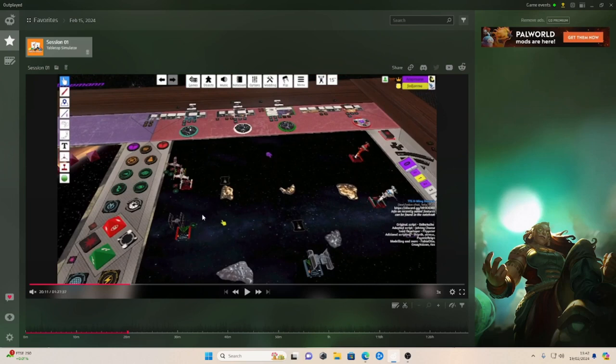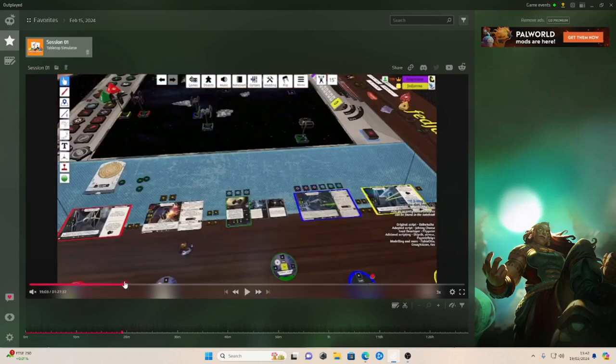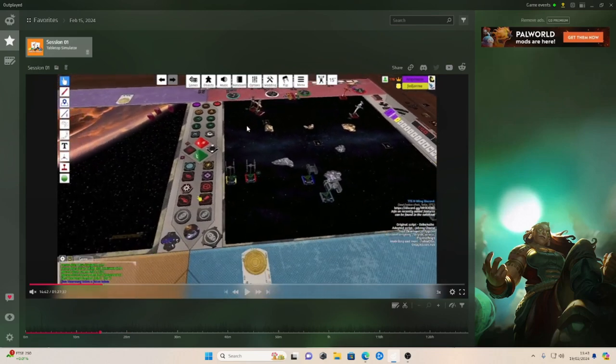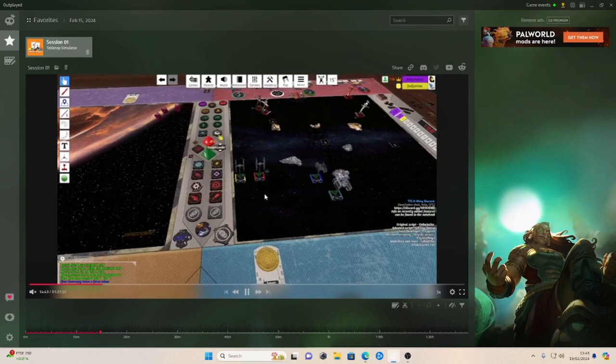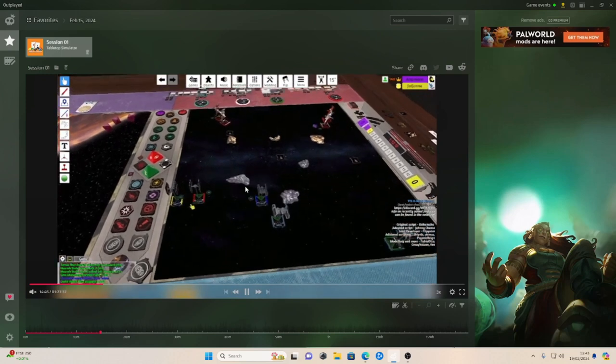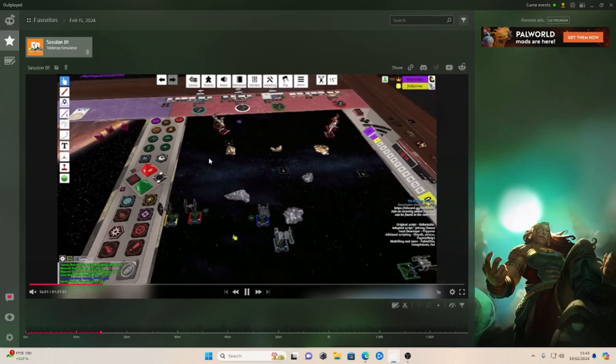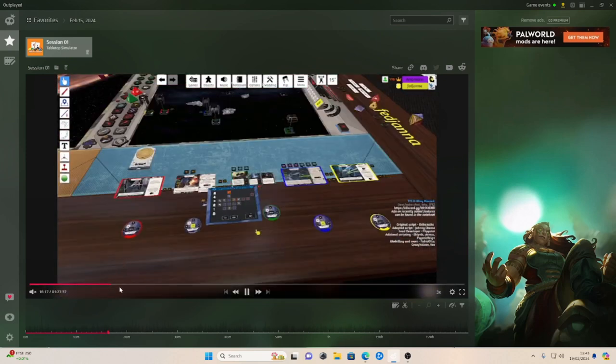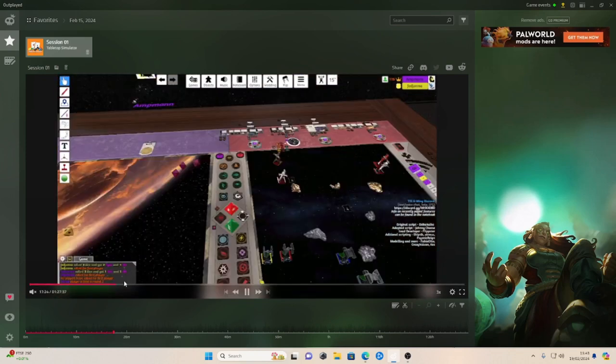Here I have afterburners at range one. We saw them do a bank, so we know exactly how fast these guys are going to go - like a 2 bank or something. These guys have missiles, range 2 to range 3. My mindset was to try and dodge the ion bombs. The funny thing about B-Wings is that they shoot the bombs to the right of them.